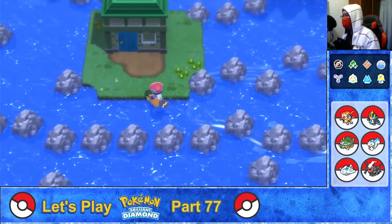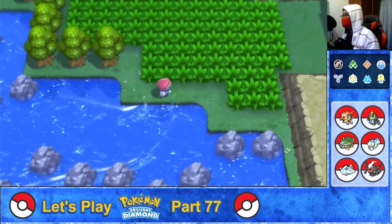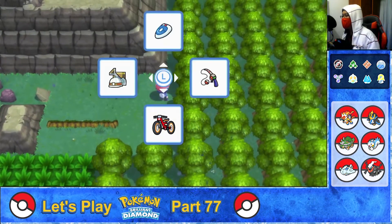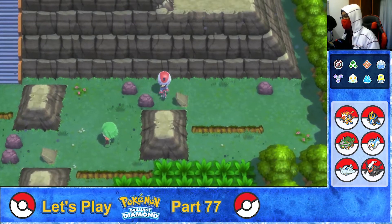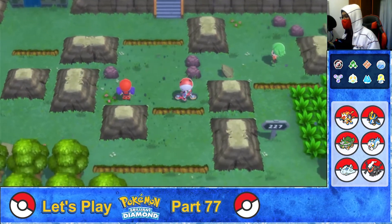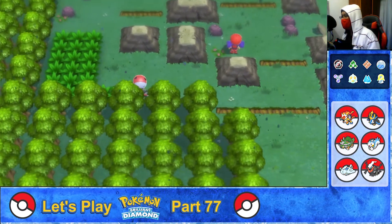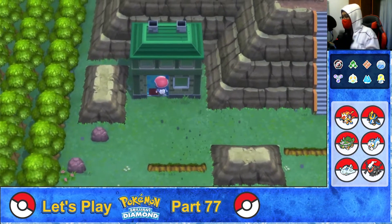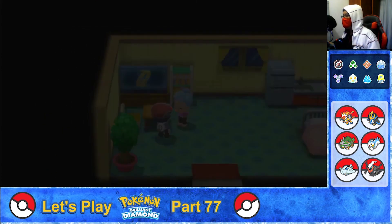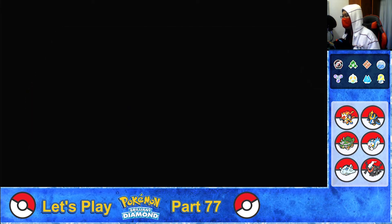Okay, first we gotta go here and surf. Thank you, Wild Bibarel. Going back up and going north to Route 227. Getting on my bike and jumping the ledge — changing gears and jumping the ledge. Going left here. Going to the house to rest up and heal my Pokémon. Okay, all healed up. Leaving the house and going back to Stark Mountain.